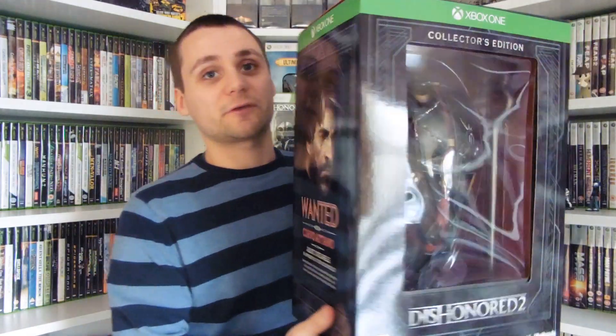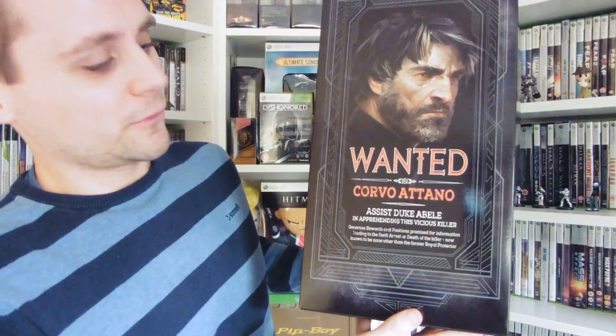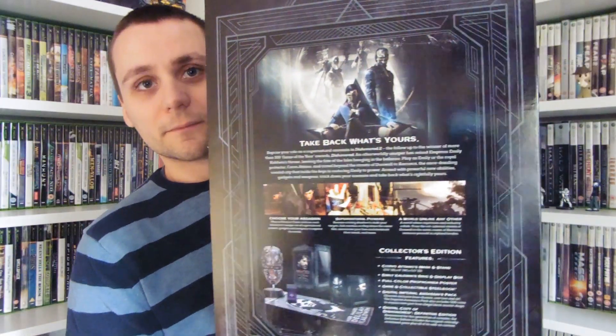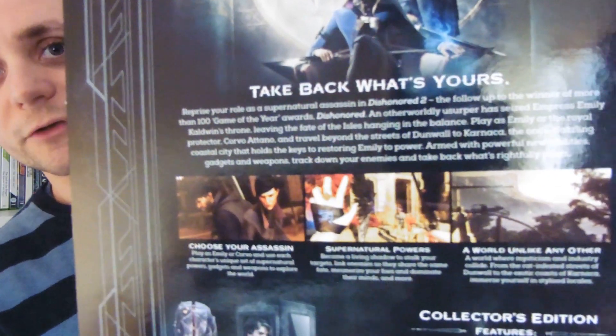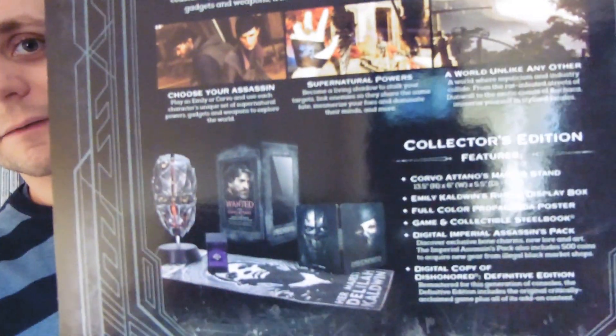Even the box itself is nice and kind of a display piece. You can see the mask on the front, so you can display it in the box, but the mask also comes with a stand. We've got the Corvo side and the Emily Calderon side, and then the back has bits on the game, a few screenshots, and the contents.